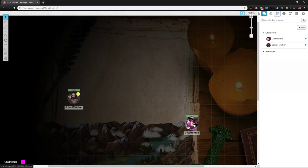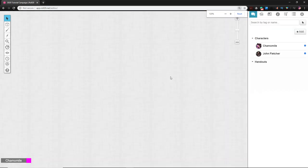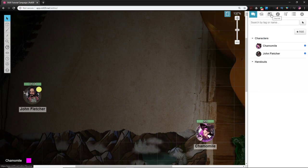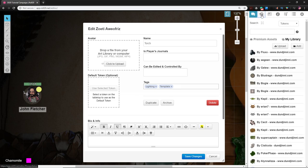This is where I use templates — tokens used to create light on the board or track spell effects and area-of-effect spells. Let's build a torch token. Go to Journal at the top of the screen, click Add, and add a character. Call this character 'Torch,' add tags like 'lighting' and 'template.' Then go to the art library's second tab, make sure you're on 'My Library,' and type in 'torch' to search for art.